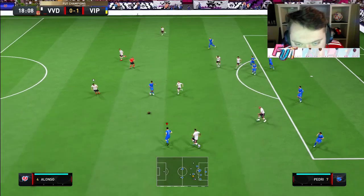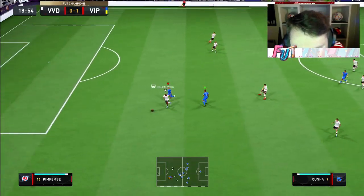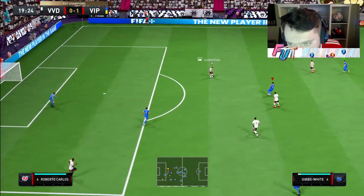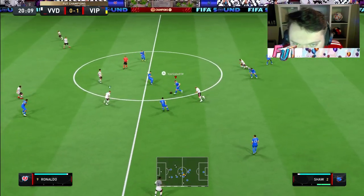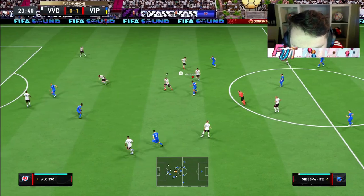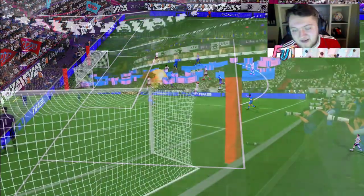Good defending there. Into Gibbs-White, into Pedri, into Mikhail. Gibbs-White again — great pass into Cunha. I did aim that into Antonio even though it went to Cunha. I thought it was a good pass regardless, but unlucky there. Nice from Shaw — into Gibbs-White, lovely pass. Here goes Antonio. Antonio doesn't miss that — what a finish from Antonio.